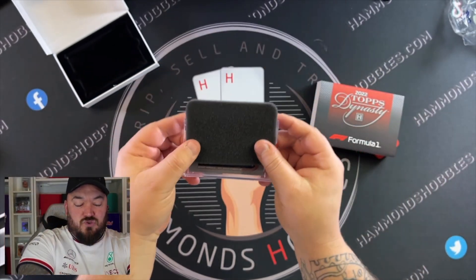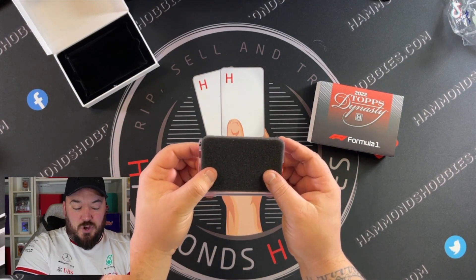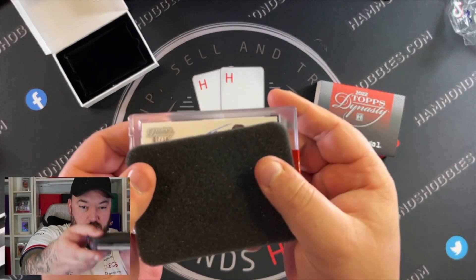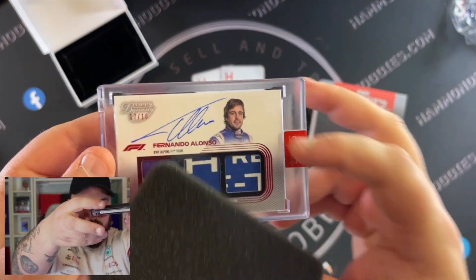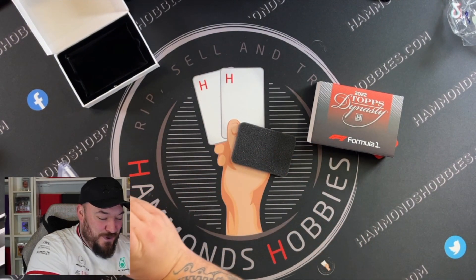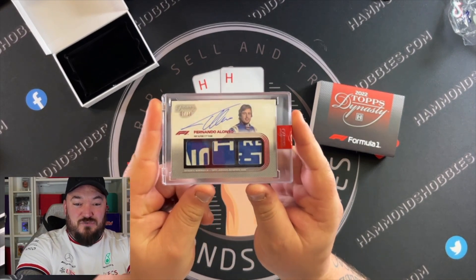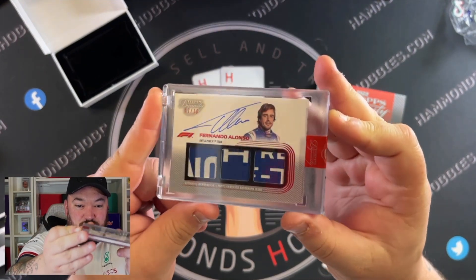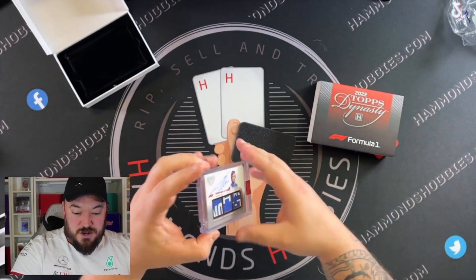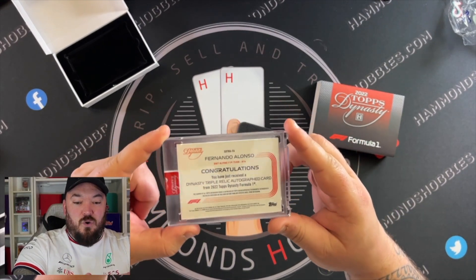It's a triple patch — we've got a triple patch! Looks blue to me, who's blue? Might be an Alpine... Fernando Alonso, seven out of ten triple patch! Fernando Alonso is very hot this year — obviously his first two races he's been on the podium, so he's going to be very sought after. Big well done to John, Fernando Alonso cards are very popular at the moment.